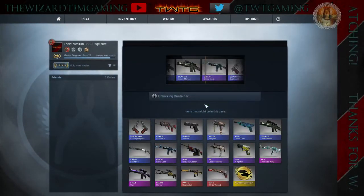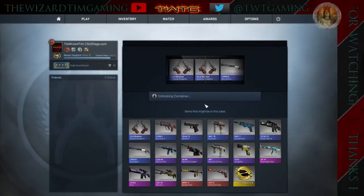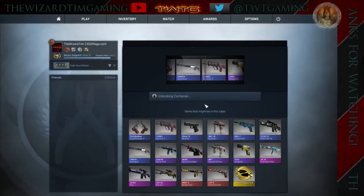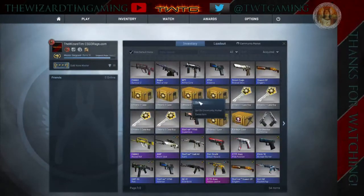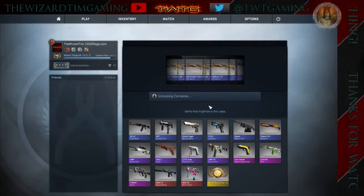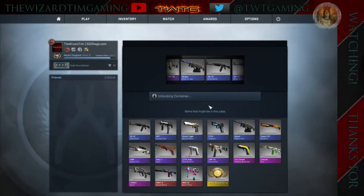Let's do this Shadow case. Come on — okay, bye, see ya. A pink and a Thomas the Train. Alright, I like the Thomas but it's a bad skin. Chroma 2 — boom. There goes a pink, there goes a purple, another purple, a StatTrak purple, and we get an AK-47 Elite Build.